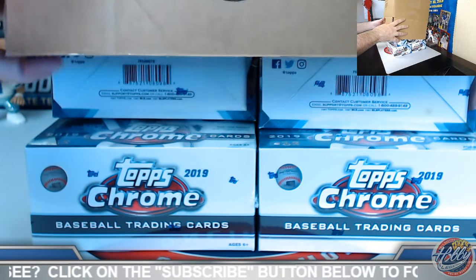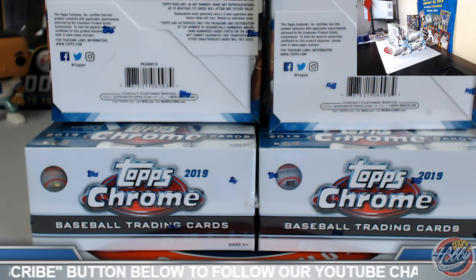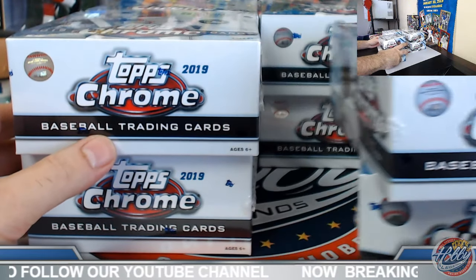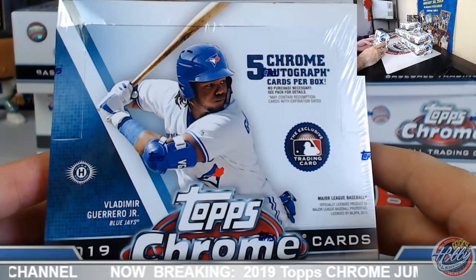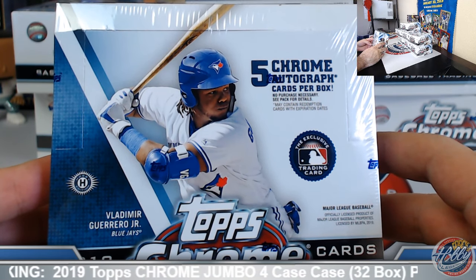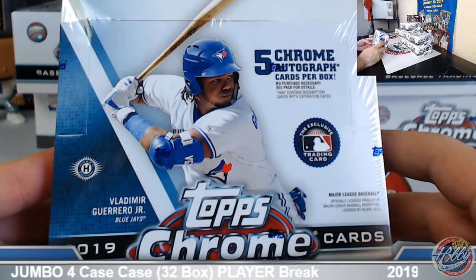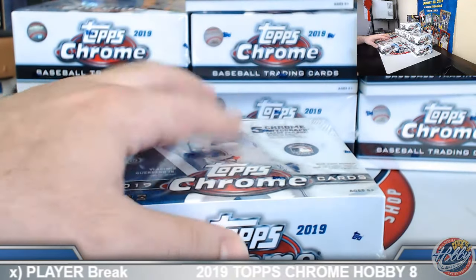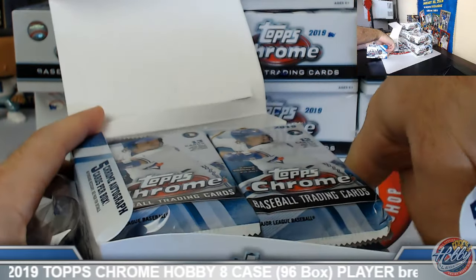A lot of familiar names and faces on those invoices, so I appreciate everyone joining again. This is for eBay auctions — it did end on Sunday night. We do have a big hobby break coming up this week as well. Thursday night auctions, eight cases of hobby. Ninety-six hobby cases should produce a lot of orange or better refractors, and quite a few orange autos or better. Let's see how we do on this one.